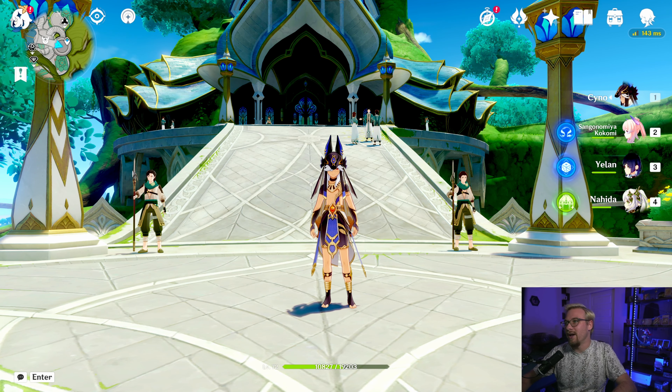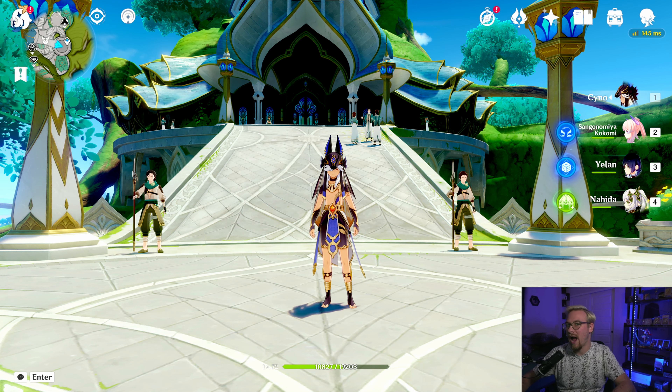Cyno is a polearm wielding electro user who is a great addition to aggravate, quick bloom, or hyper bloom teams.